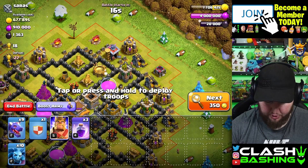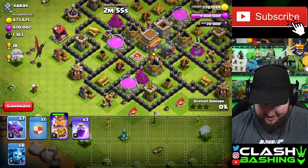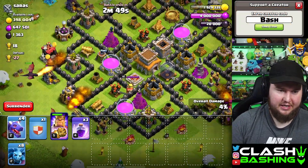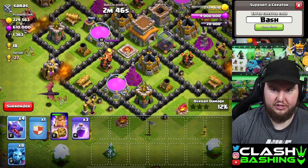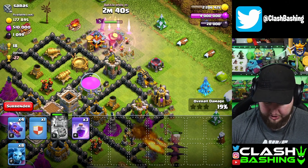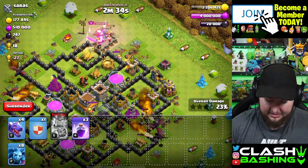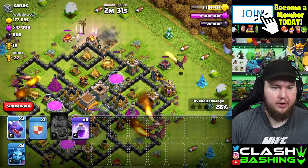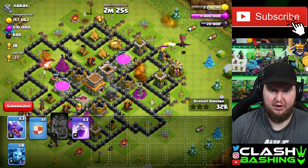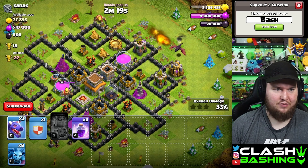I don't think we three-star this one, but there's a lot of loot and I'm going to treat it like a farming attack - just throw dragons and minions on the outside. I don't really care if we win or lose, I just want to get as much loot as possible. The collectors look full. Our elixir is already full, dark elixir is full, so we really just need gold here. I'm also filling up my clan castle - there's only 10 raid medals for a dragon but I've got 4,000 raid medals on this account, so dragons for days.